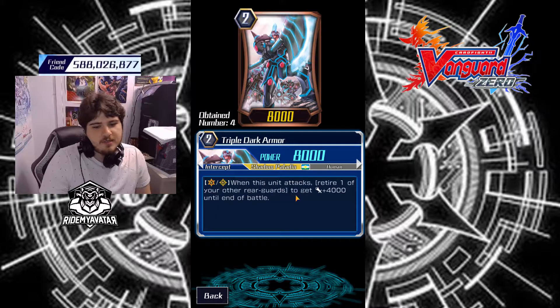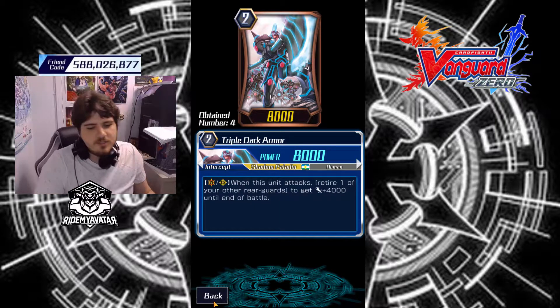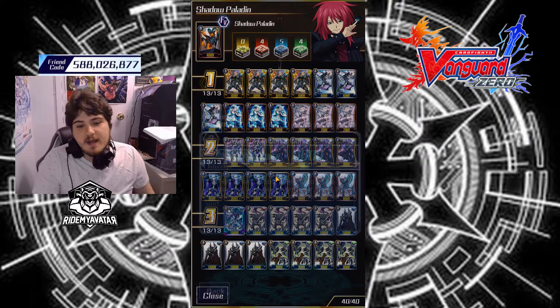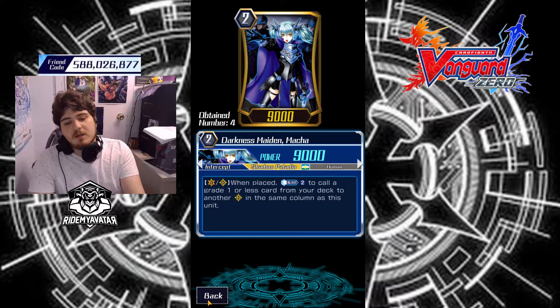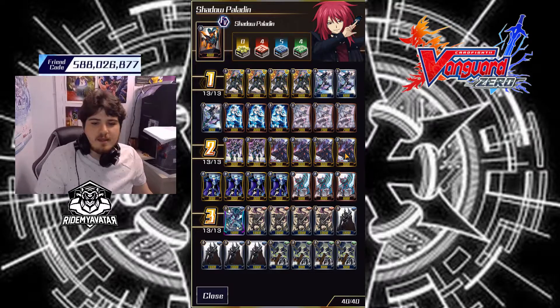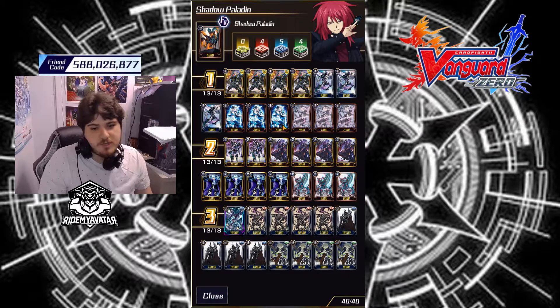Then I run triple Dark Armor — when this unit attacks, retire one, and you can get him up to 12k by just fixing numbers, which is really useful. Then I run four Darkness Made in Maka just to be able to make the column numbers that you need. Then we have Cursed Lancer, who is our Counter Charger because we are Counter Blast heavy.